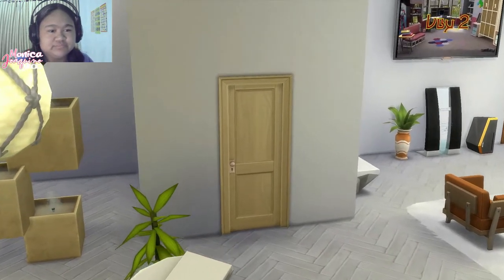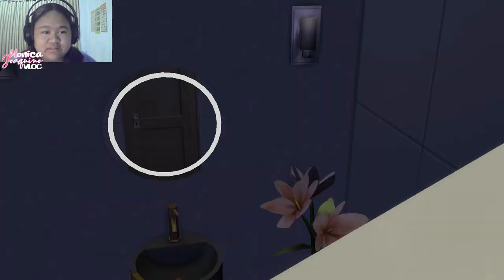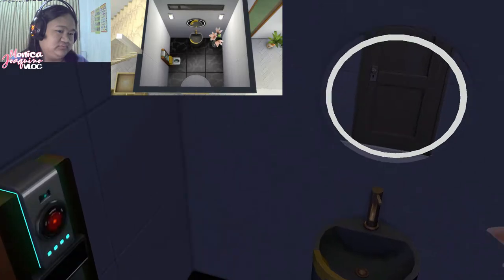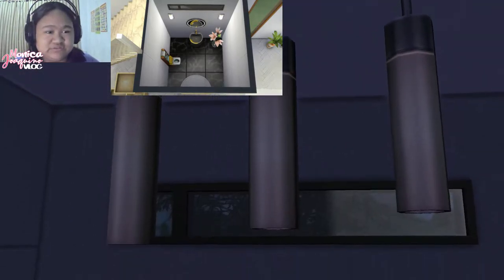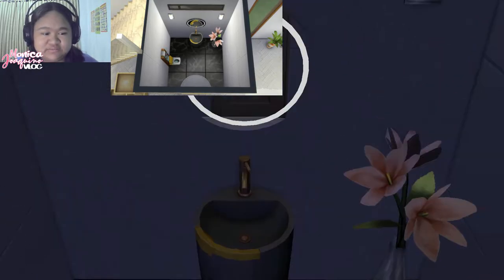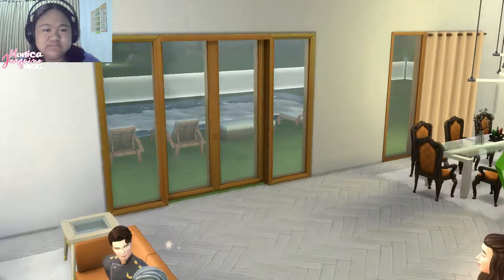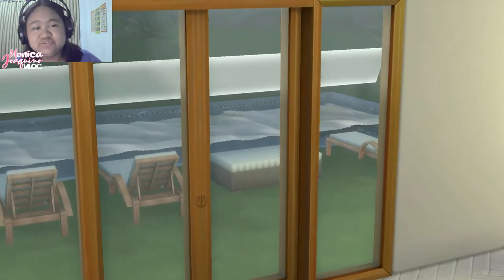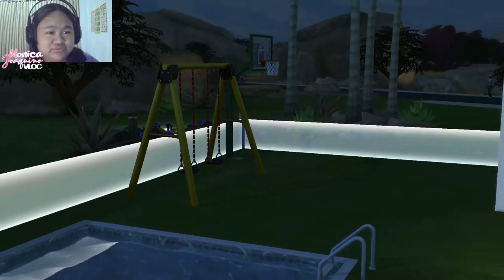This is the other room. It has a toilet, sink, mirror, and lights. Let's go to the backyard, which I already showed you earlier — here's a closer look.